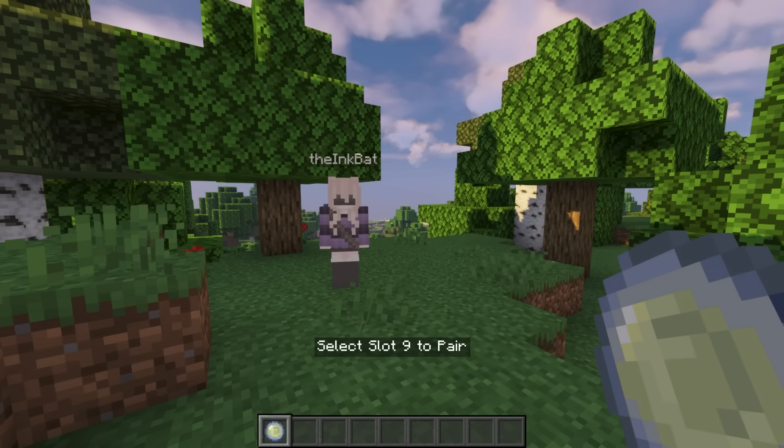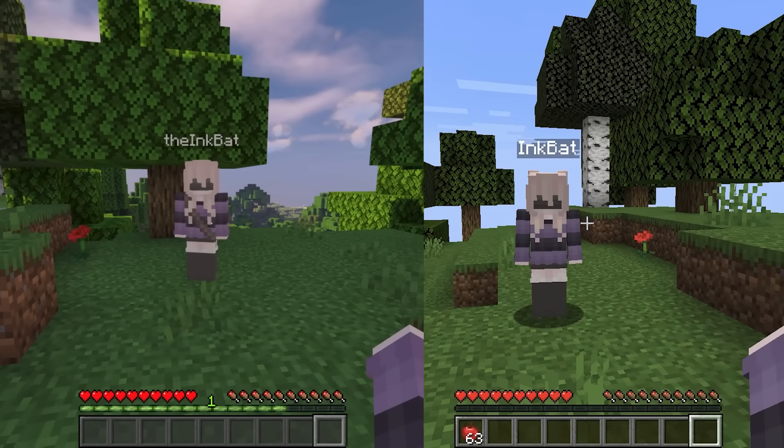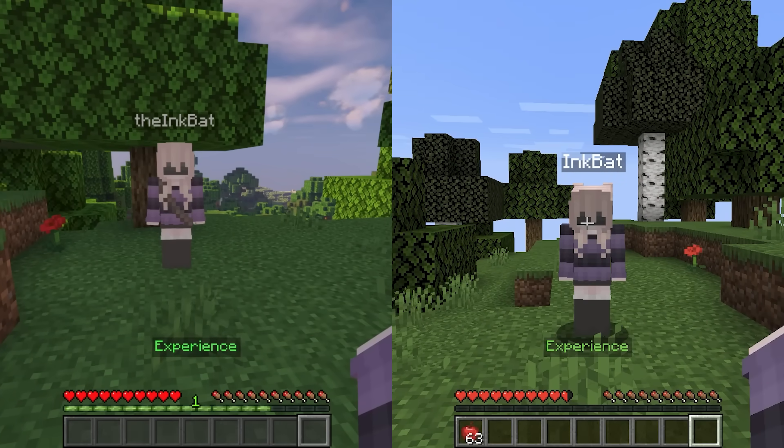When you first select the Twinborn Origin, you would see 'select slot 9 to pair.' If you scroll to slot 9, you will see 'hit twin to pair.' If the two players both have slot 9 selected and one punches the other, the two would pair up.